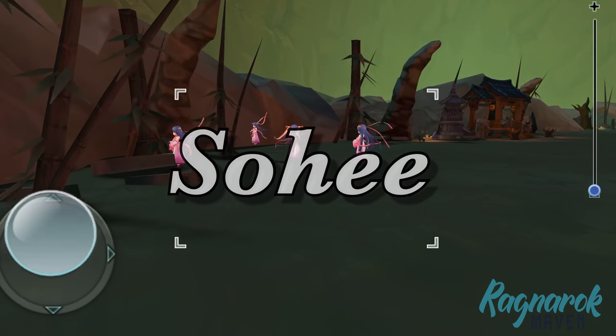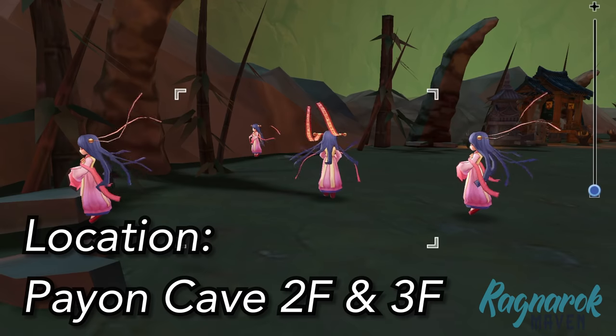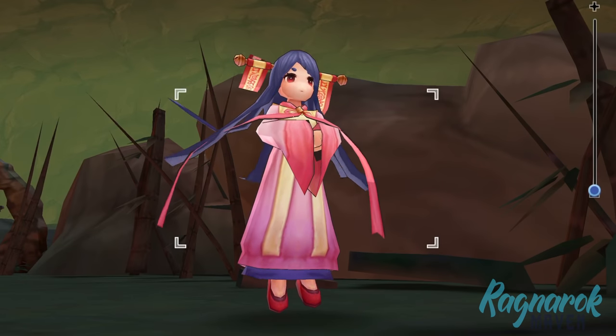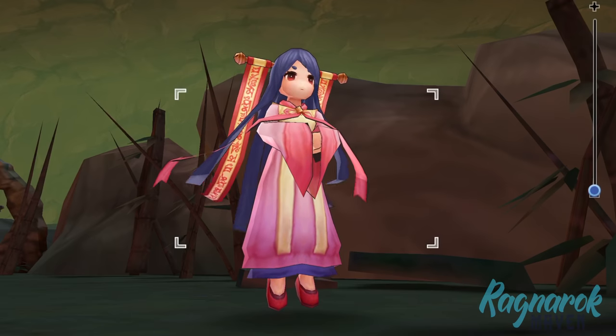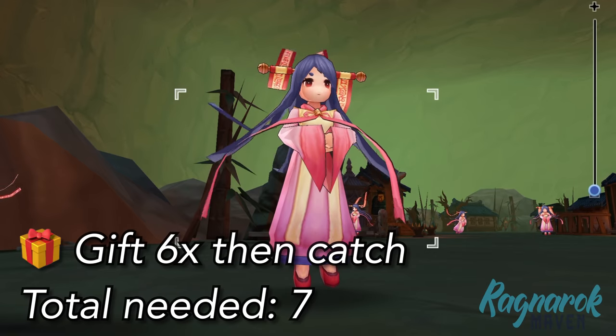Next, we have the Sohi. This can be found in the second and third floors of the Payon Cave. We would need the Silver Knife of Chastity in order to catch this pet. This pet is very cute but her Taming Item is extremely expensive — current market prices are more than a million Zeni each. For the Sohi, we'd need six presents and one item for catching.